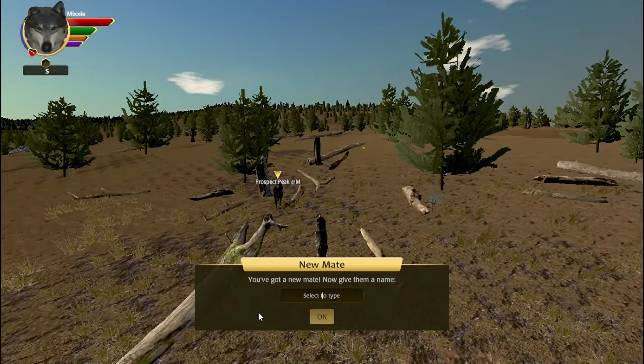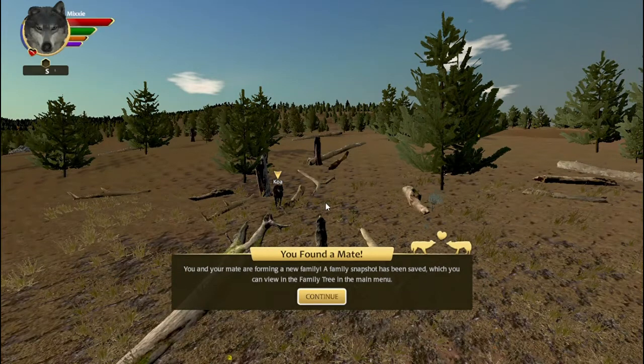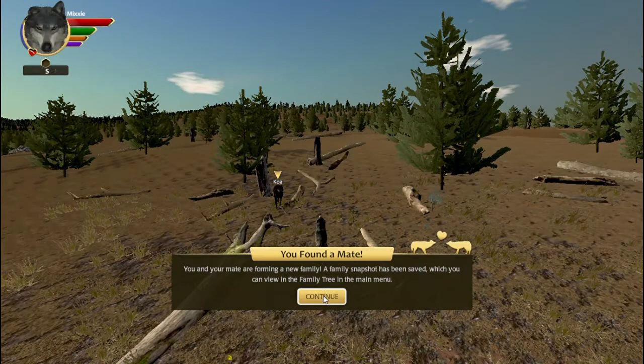And apparently there is a name that stands for fierce and fearless and whatnot, which is a Hawaiian name - Koa. Or I hope I said that right. But yeah, we have Koa now. And we found a mate, so I guess we're going to resume the stopwatch right now. And we take a snapshot - that's cool.